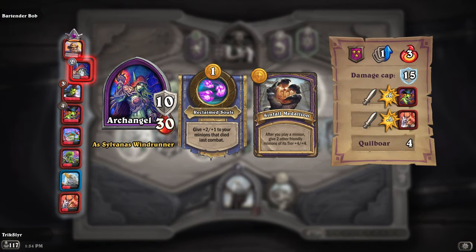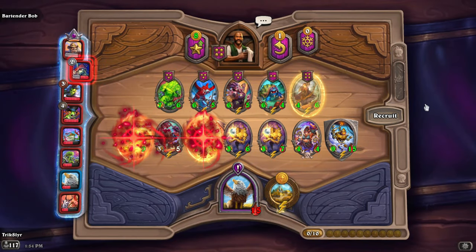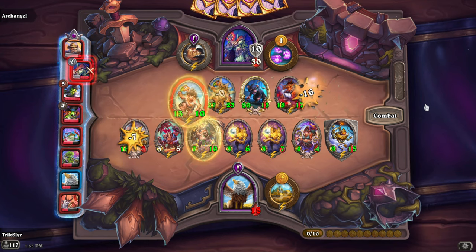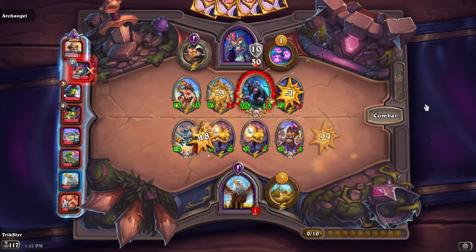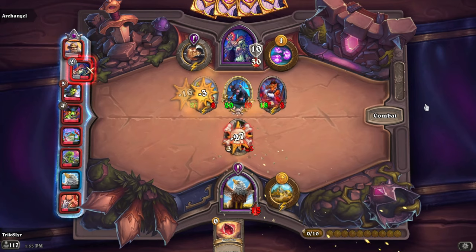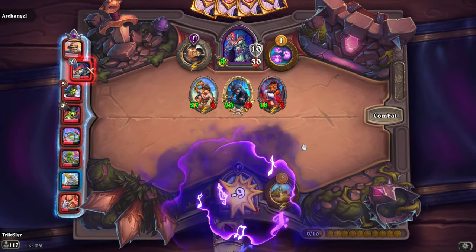We're against Sylvanas running Quillboars, total of four, and she's been hitting kind of hard. Time to face off — 5 members on the board, very tanky, and they do have Divine Shields, which is terrifying. Decent trade for us there. We cleared up the Divine Shields, but I'm worried about the firepower missing here. Couple of massive hits and I'm starting to doubt my positioning. A lot of damage coming our way — 2, 4, 6, plus 3, 9 — bringing me down to 6 HP.